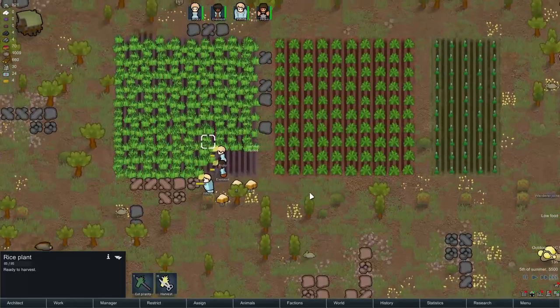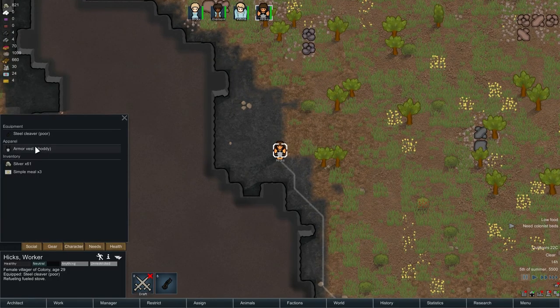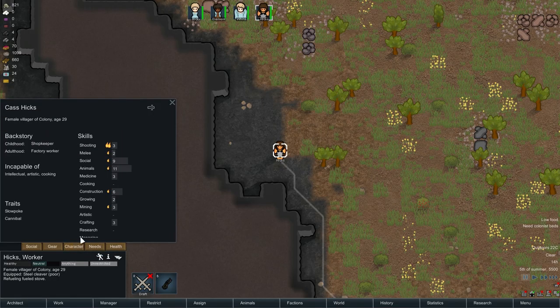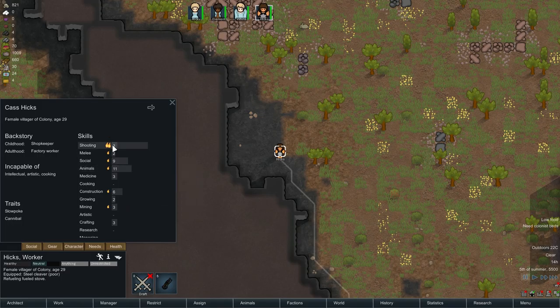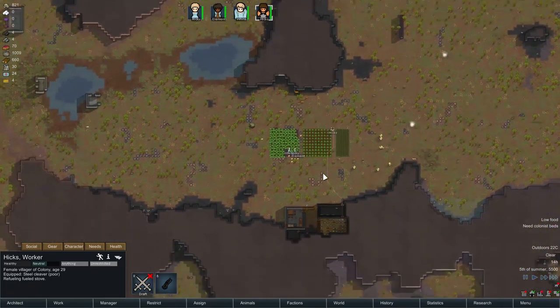Oh, it's harvest time already? It's been like two days. Wanderer joins! You have an armor vest and a steel cleaver — wow, that's pretty good. You are an excellent handler, decent at shooting, and you learn fast. You're pretty much a potato otherwise. You're a cannibal. She likes eating humans. And she's slow — alright, that's not a bad thing. Intellectual, artist, and cooking — that's not a horrible thing to be incapable of.